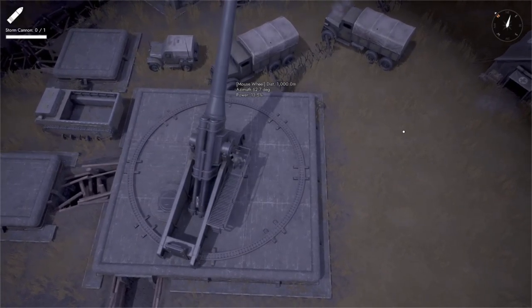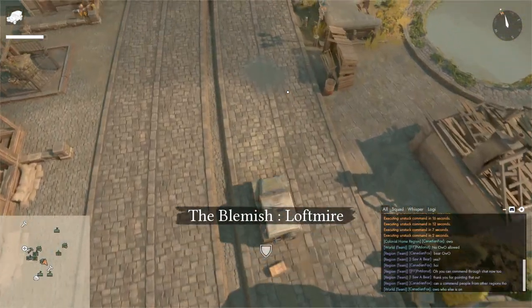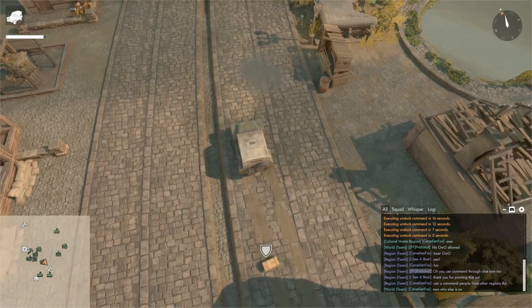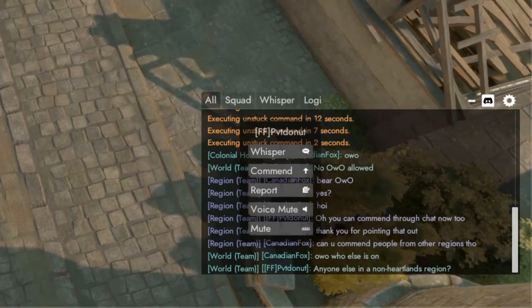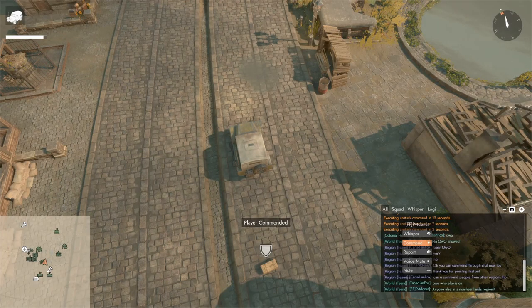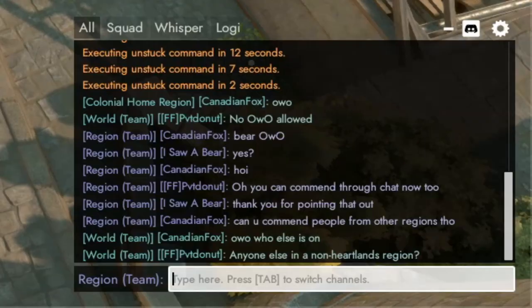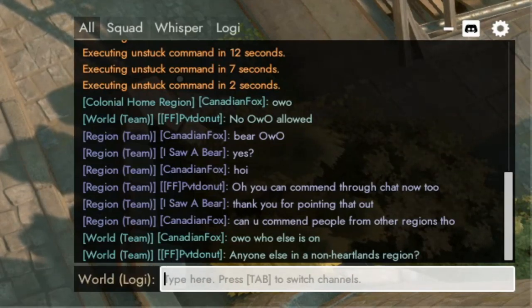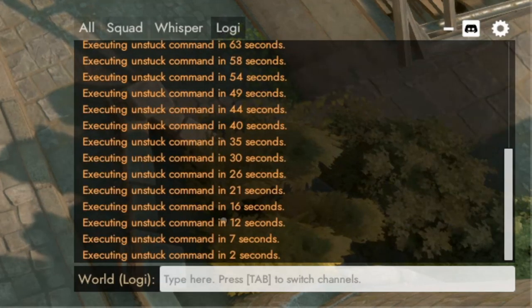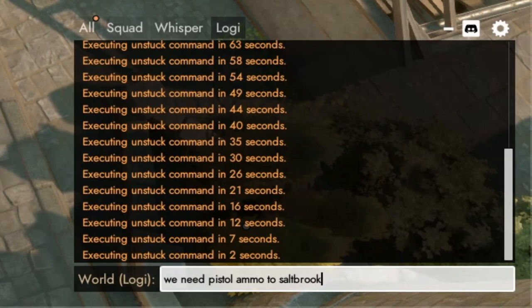Next up are some changes to the chat. Within the chat box, you can now directly command, report, mute, or whisper to someone by selecting their name in the text chat. You'll also notice that all chat has been removed — you'll still be able to do all chat with your team across your region or the entire world. However, all chat with the enemy team has been removed to reduce some toxicity. Don't worry, you'll still be able to yell at enemies in proxy chat — that hasn't changed.